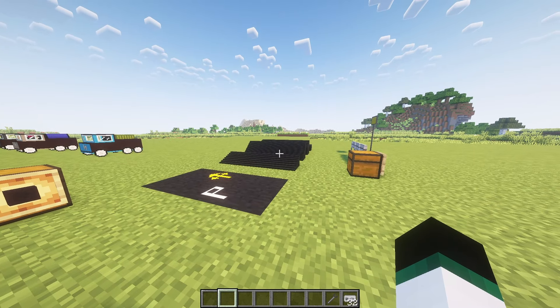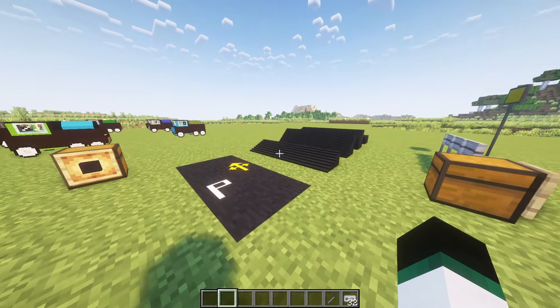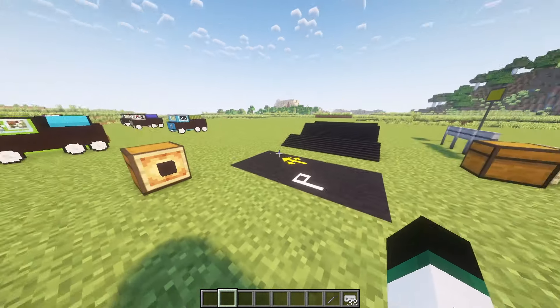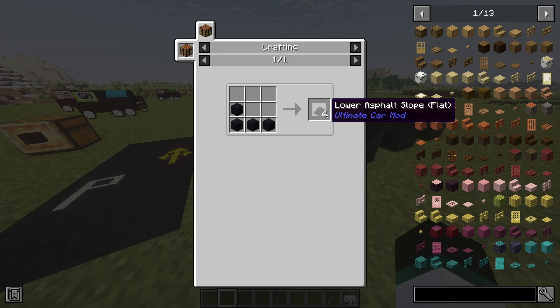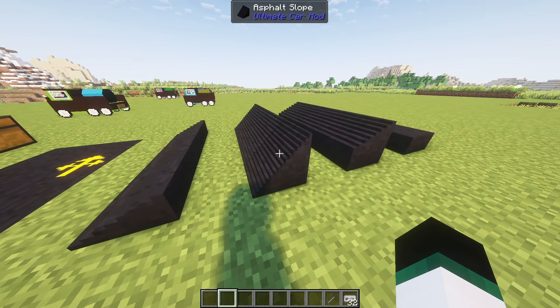Every car except the SUV can only drive up half a block, so asphalt, slopes, slabs or normal slabs must be placed on the road. Asphalt is used to construct roads, and for height variation you can use asphalt slopes, flat asphalt slopes, and asphalt slabs.